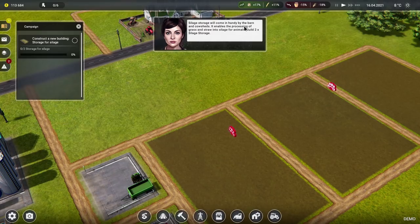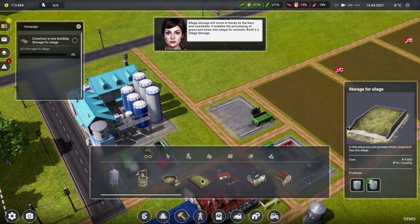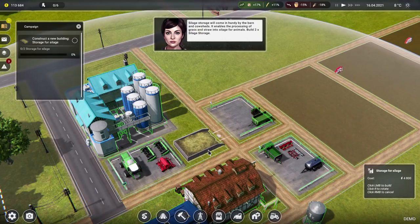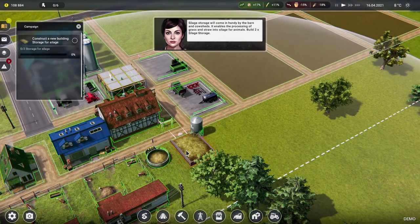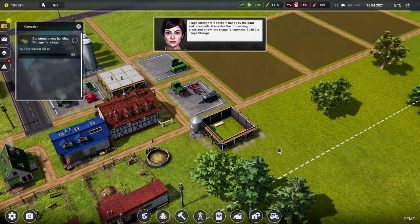Silage storage will come in handy by the barn and cow sheds — enable the processing of grass and straw into silage. Drop a silage thing in just here, and can we drop one in over there? But that might destroy the electricity provision. Pop it just there — that'll do, it's not too far away. Get those two things constructed.